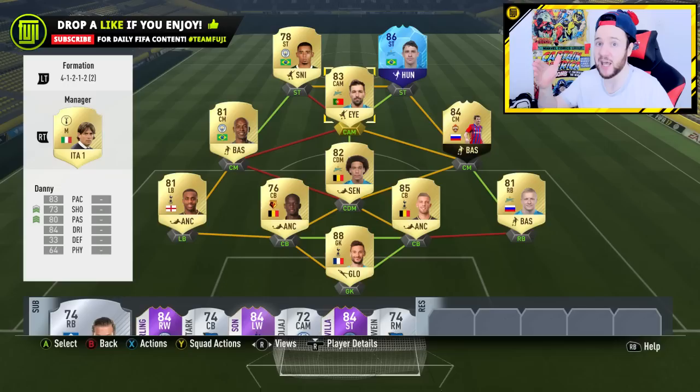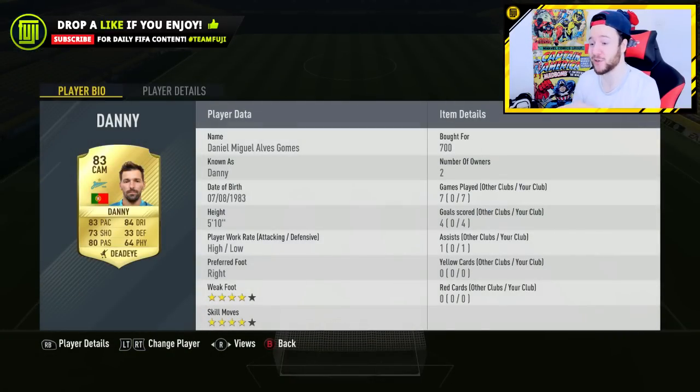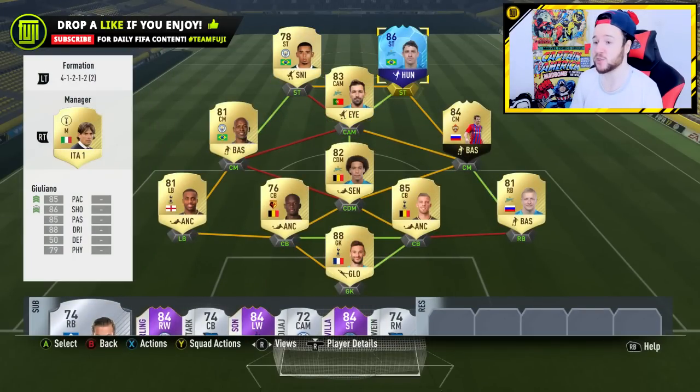Right center mid position: inform Zagwev. Left center mid: Fernandinho. The cheap legend: Deco - not Dzeko, Deco! He turns up for me every single time. Seven games, four goals, one assist. Danny, four-star weak foot, four-star skills - his finishing is overpowered. Trust me, use him and come back and show me your stats, because he's a very good card.